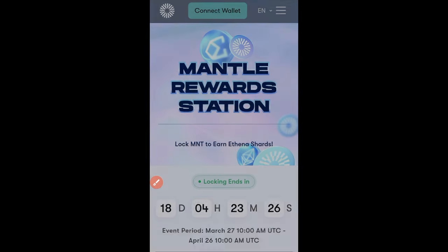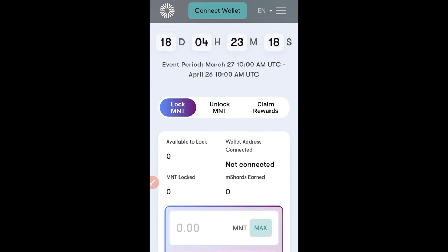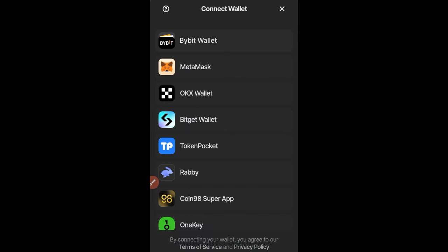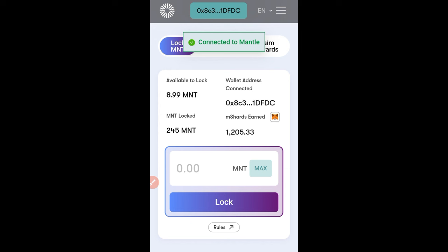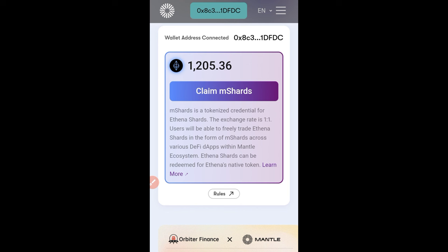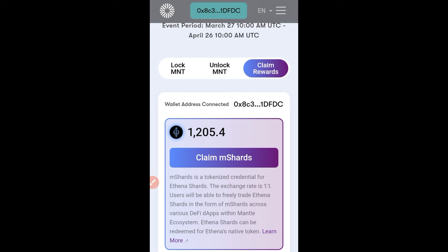Once you click connect wallet and scroll down, you can see how many days you still have to lock your MNT token to earn rewards. My Bybit wallet isn't connected yet, so I'll click connect wallet. You have the option to use MetaMask or other wallets, but I'll use the Bybit wallet. Once connected, you'll see the number of MNT tokens you're staking and what you've earned so far. Under the claim reward option, it confirms that the shards will be swapped one-to-one, and since USDe is trading at a dollar, you can swap your earnings for that equivalent amount.